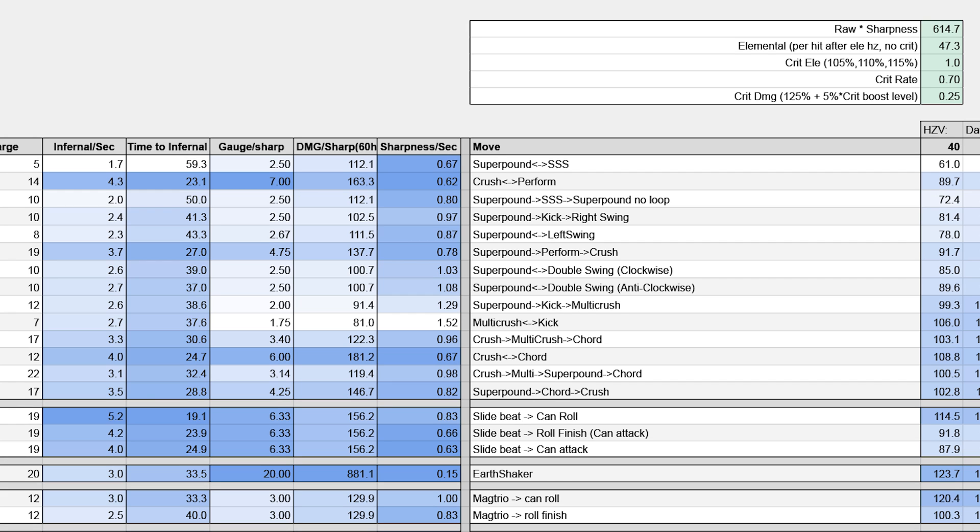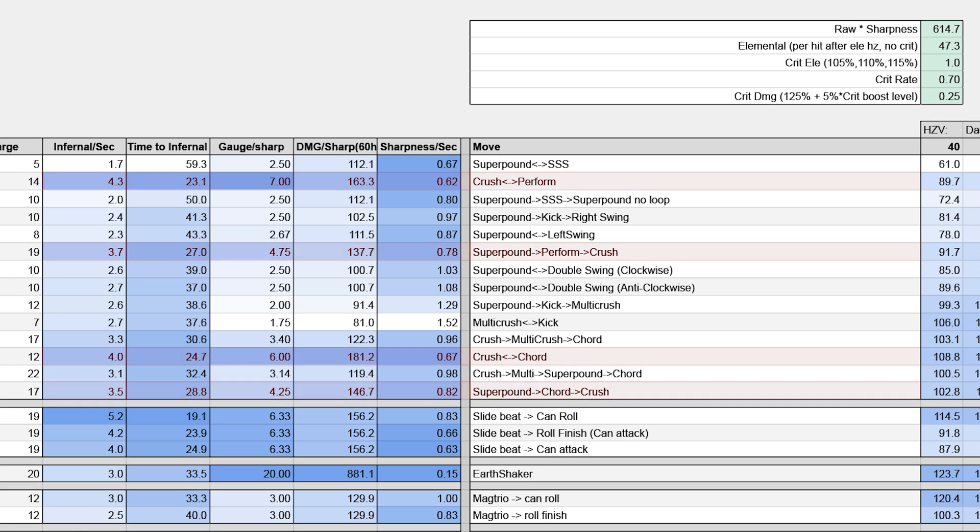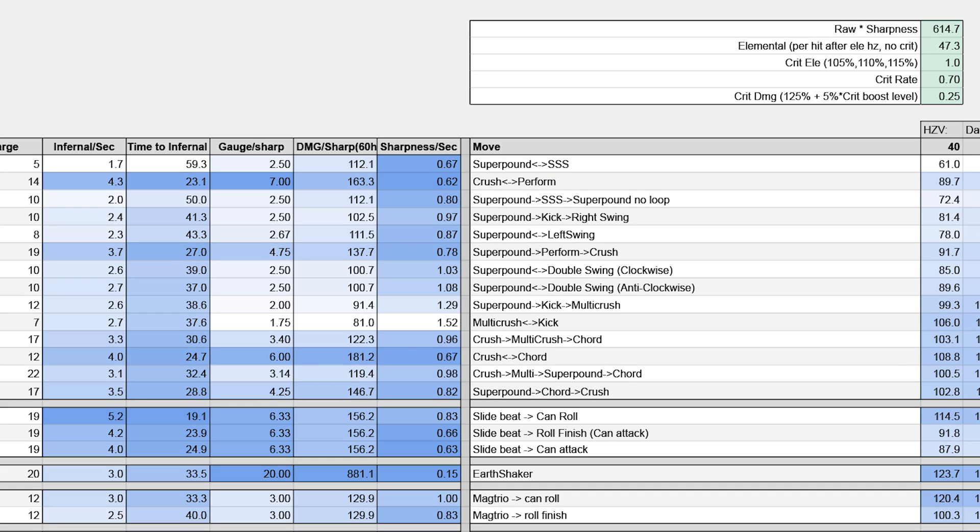I also just want to have a quick discussion on infernal melody efficiency. This will be independent from sets because gauge generation is a static value for our combos. I have added a third column — gauge generated per sharpness cost — and I want to point out that the combos that are great for sharpness efficiency are also great for generating gauge, and together they maintain a great gauge generated per sharpness cost ratio. A majority of this is due to our performance chord attacks, because shockwaves don't cost sharpness and they also build up the most gauge.